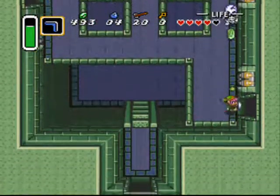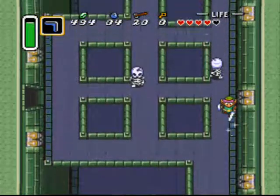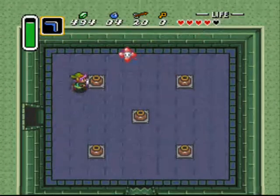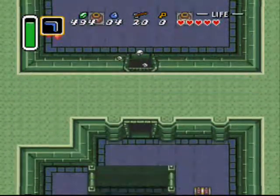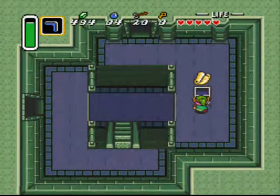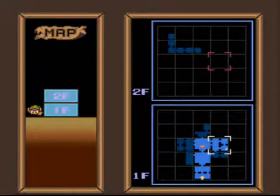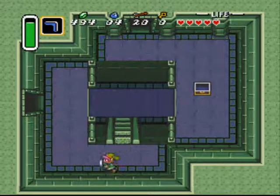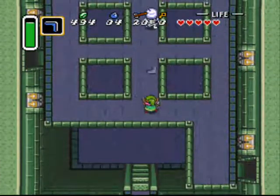These skeletons kind of just jump out of the way if you try to hit them. Yeah, that's one way you can kill them. I don't have my way around these places memorized, by the way, so I'm just kind of feeling my way around, playing it by ear. But I got the map! And that's what the place looks like — I've already explored a lot of it, although it's not exactly a hard dungeon.